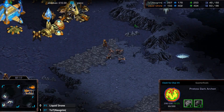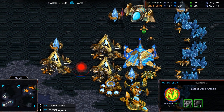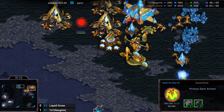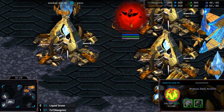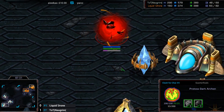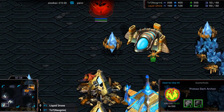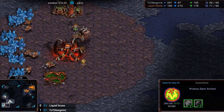Drone made a Dark Archon in his main super early! I imagine he must be going for Maelstrom then. It's gotta be Maelstrom. He did this against Eon Zerg — it's kind of cute if the Zerg goes Mutas, but I don't think Norgrim's actually going Mutas here.